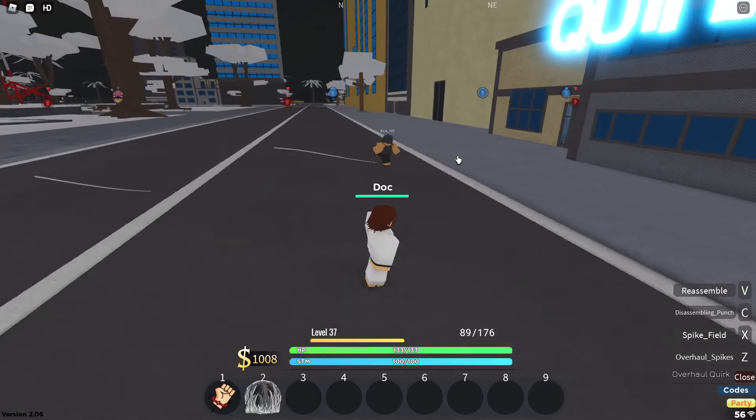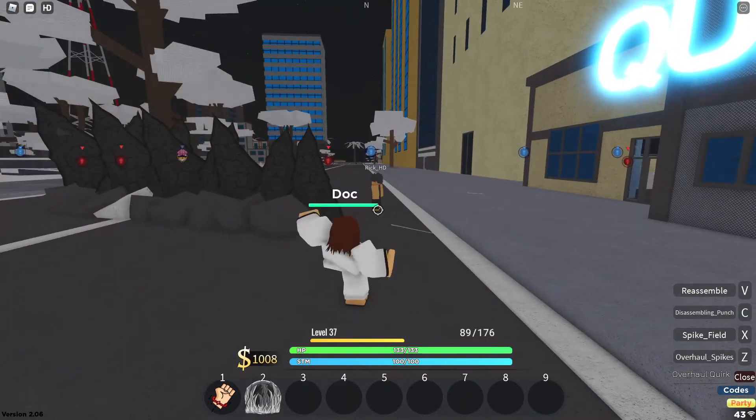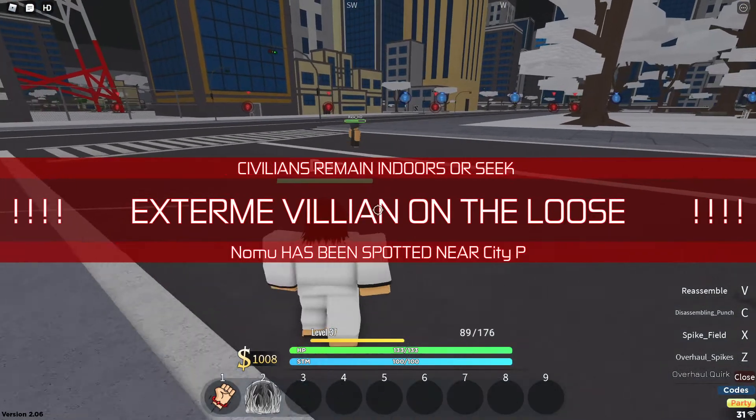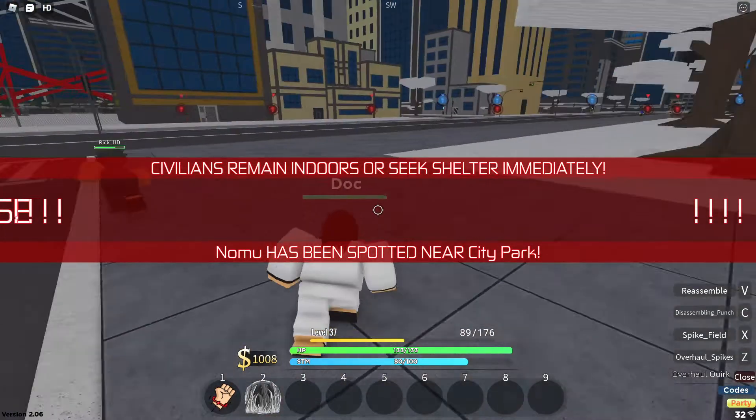It looks like this dude just got half cold, half hot. Oh, never mind — he got overhaul. As you can see, each spike hits. For example, disassembling punch does no damage.